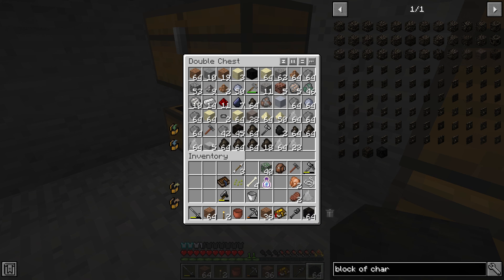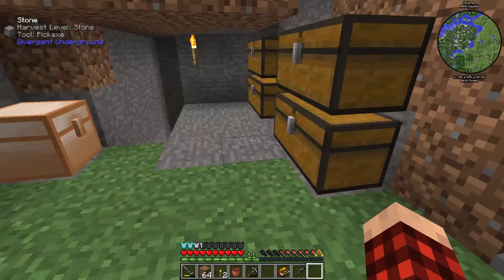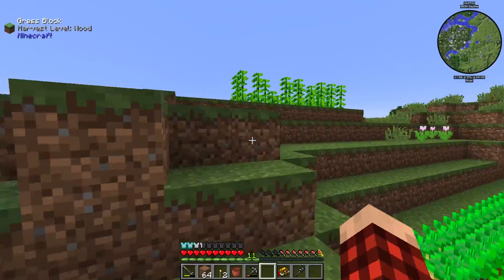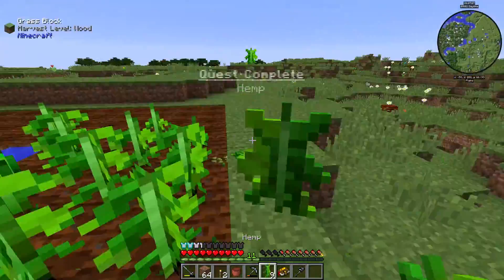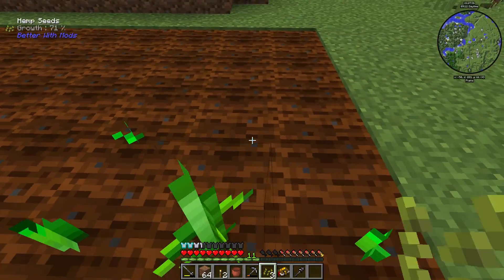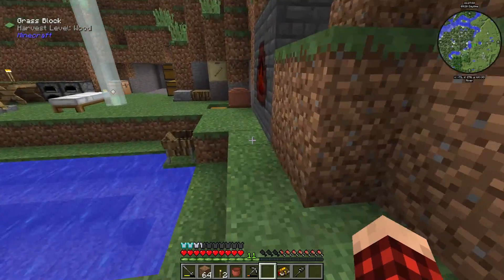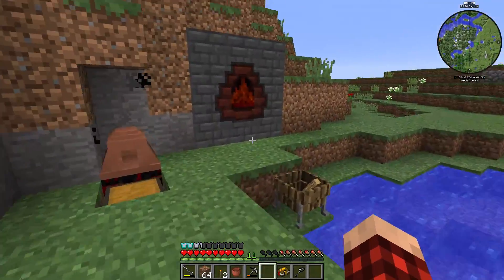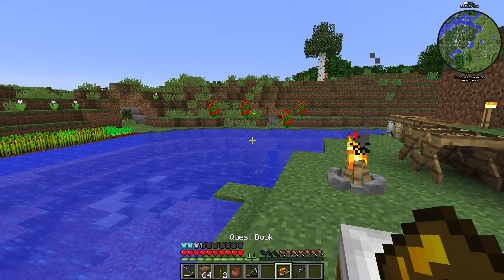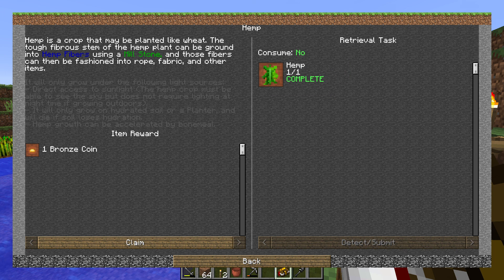I didn't expect to get derailed by that whole coal thing. I'll admit to being a little bit, not mad, just I wasn't expecting it. I mean that's just the way it is. We do have a hemp seed - we should harvest our hemp at least. We have eight more hemp seeds. We're just waiting for this first thing to cycle through. Let's look at our book here. Mechanical age - hemp is complete. Claim. Back. Light block.